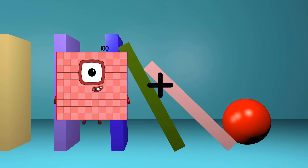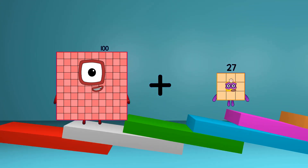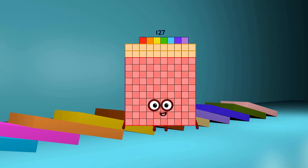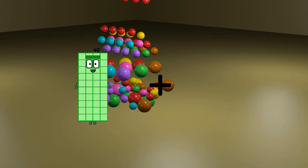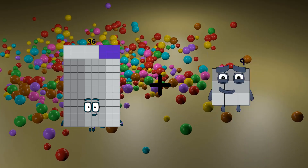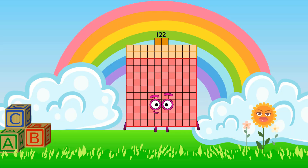100 loss 27 equals 127. 96 loss 26 equals 122.